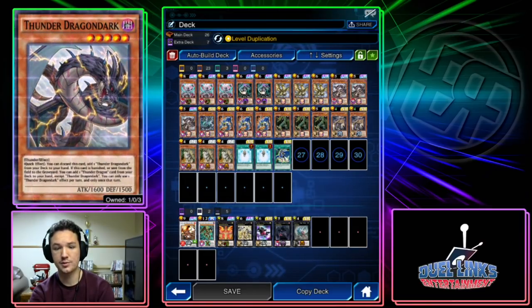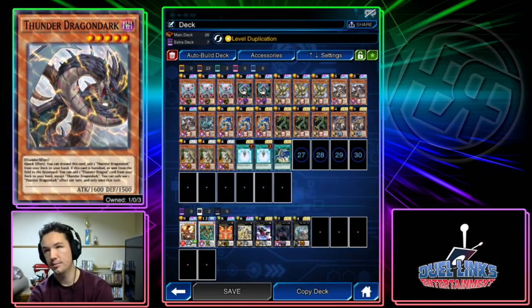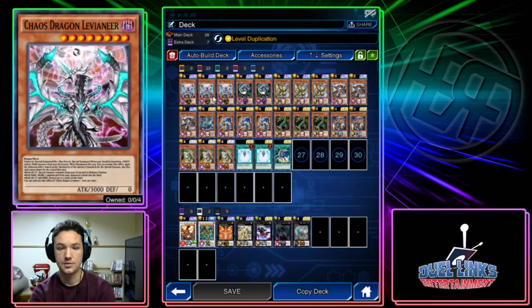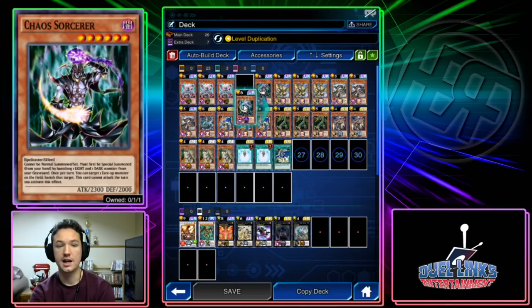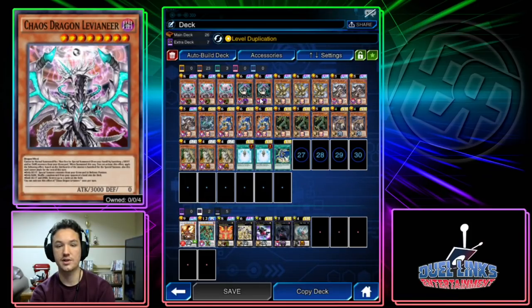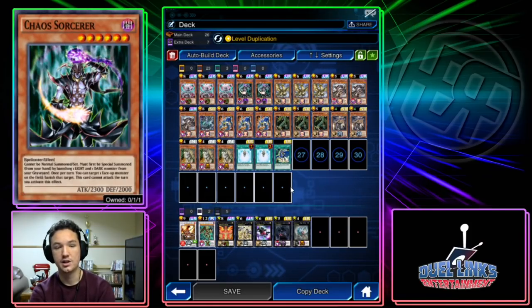The extra deck is somewhat expensive — we've got three main box Ultra Rares — but overall it's not too bad. The main deck is where we really start to spend money. You need three Levineer, though this could be played at two. Some people play three Chaos Sorcerer but I only have two, and I really don't think it's make-or-break if you have three, since it's basically used in the same situation as Levineer.